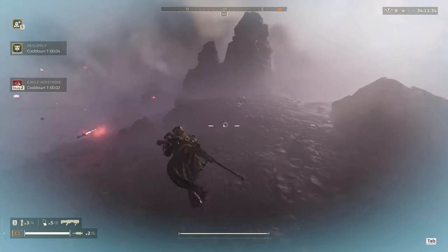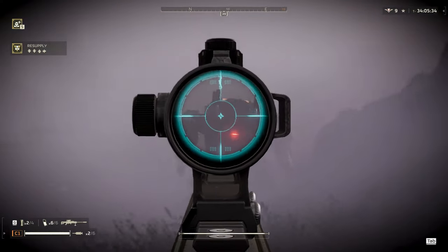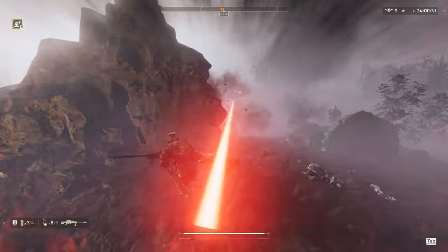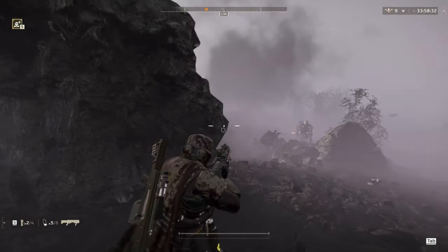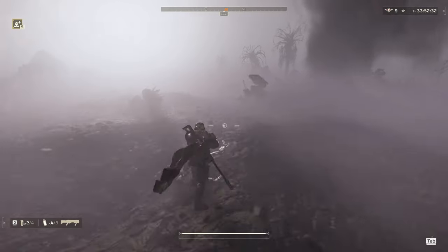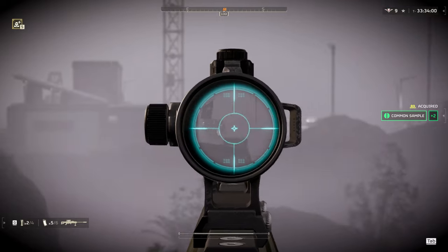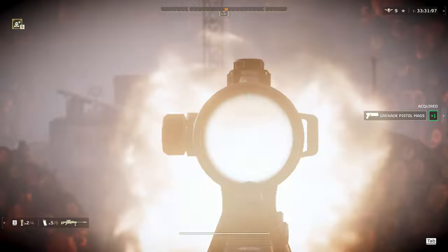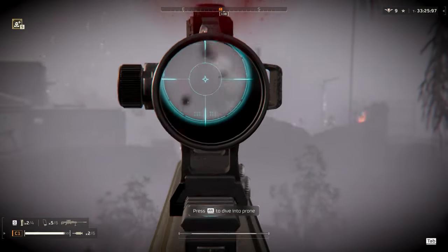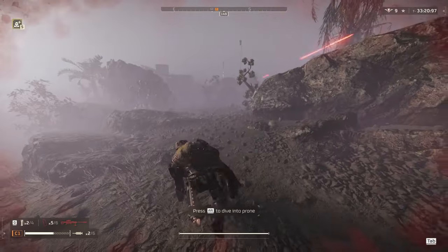I get stuck dealing with stun grenades, but when you bring them, Eagle Airstrikes become way more accurate — much easier to use your support weapon to deal with hulks. I want to clear out as much of this part of the map as I can, because all the objectives are clustered together and I don't want stuff behind me when I'm pushing an objective. This is also part of the main objective — the launch the nuke one — so I just need to run in and pick up the missile code.